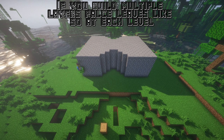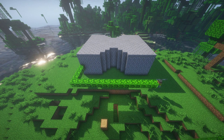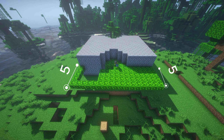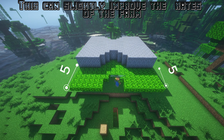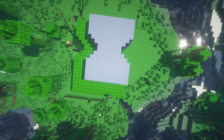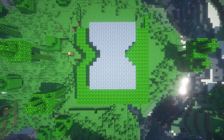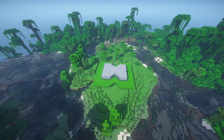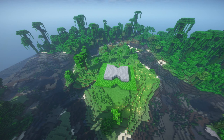If you build multiple layers, place pale leaves at each level — this can slightly improve the rates of the farm. Another important step is to light up the surrounding area and any caves nearby.